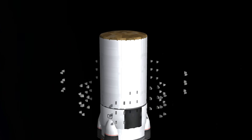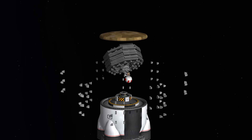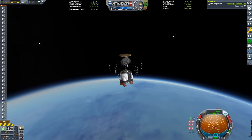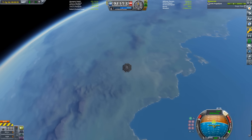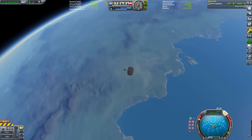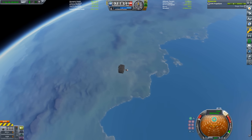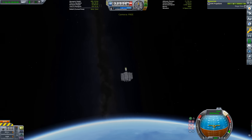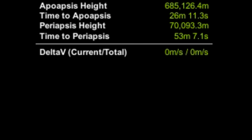Now for my new trick. Inside that fairing are 248 decouplers, which are all attached to Valentina's command chair. As soon as we cross 70 kilometers, the decouplers are all fired at once. The combined ejection force of this massive decoupler array provides a staggering 3.8 kilometers per second of delta-V, which immediately cancels her upward velocity and pushes her into a stable orbit. This impulse left her with a periapsis of just over 70 kilometers and an apoapsis of 685 kilometers.